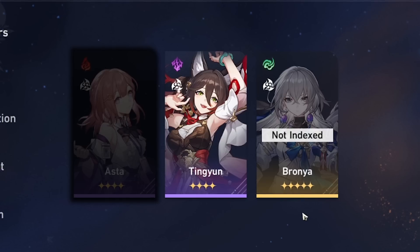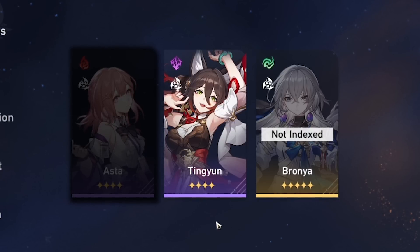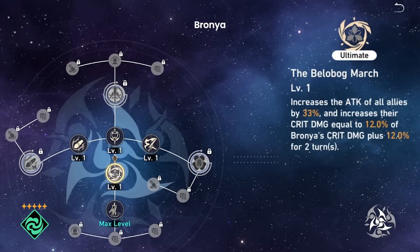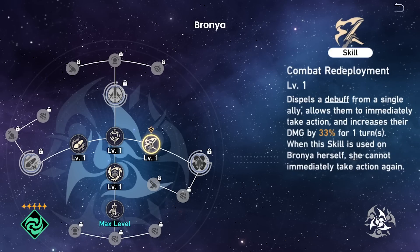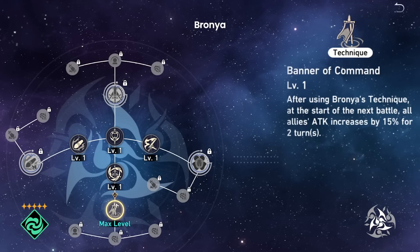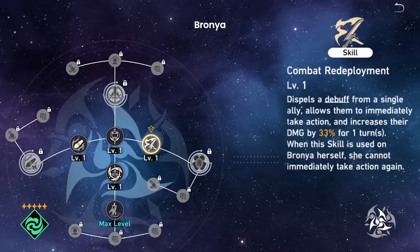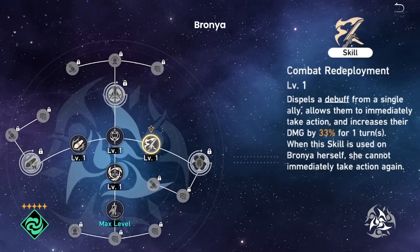Looking at Bronya and Tingyun, probably the two most coveted supports in the game in 1.0. Bronya is a 5-star Wind Harmony character. She has an attack and crit damage buff on her ultimate, a cleanse and damage percent buff, and an action bar boost on her skill — which she cannot use on herself. She also has an attack buff on her technique, which you apply before you start a battle. With 4 sources of buff utility — counting the debuff cleanse as a buff — she is probably the most coveted long-term character to have and a must invest.